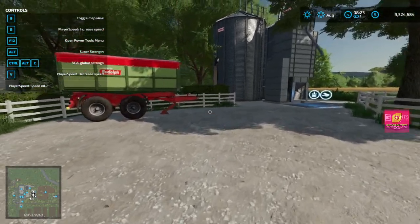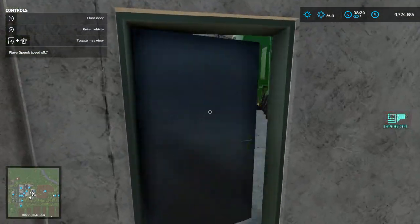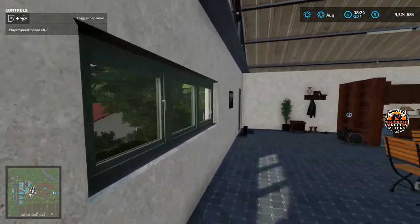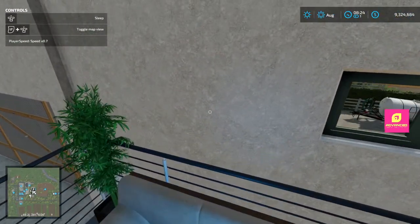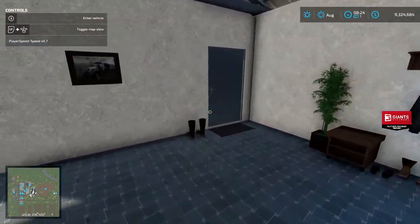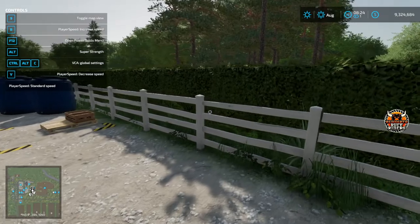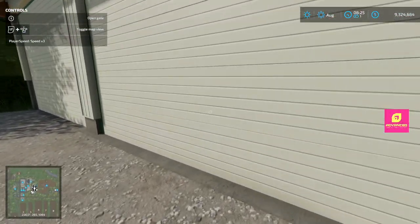Everything is tightly packed in here — a bunch of equipment, your harvester, your tractors. The detail looks amazing. There's your wardrobe, you even got video games and TVs, a sleep trigger. They've got food out — bagels and donuts. You come out around the back, you got the doghouse, some more equipment, there's your greenhouse. There's a little garage down here with more room for stuff.